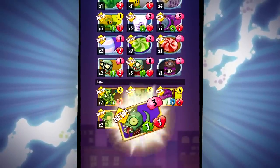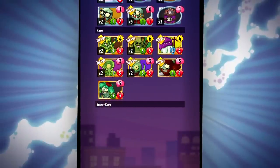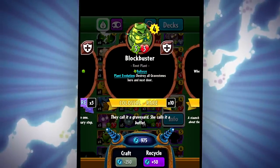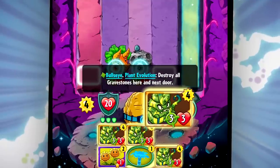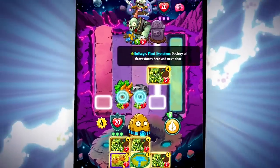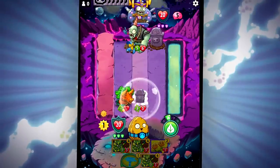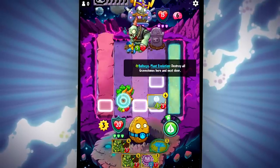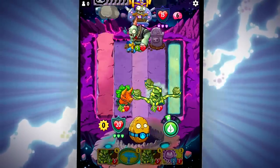Colossal Fossils includes the evolution ability on 15 different cards across both plants and zombies. Take Blockbuster, an evolved version of the popular Gravebuster. You can play Blockbuster in any empty lane as a 3-3 with Bullseye, or you can play it on top of an existing plant, evolving that plant into a Blockbuster. If you evolve Blockbuster this way, you'll get rewarded by destroying all Gravestones here and next door.